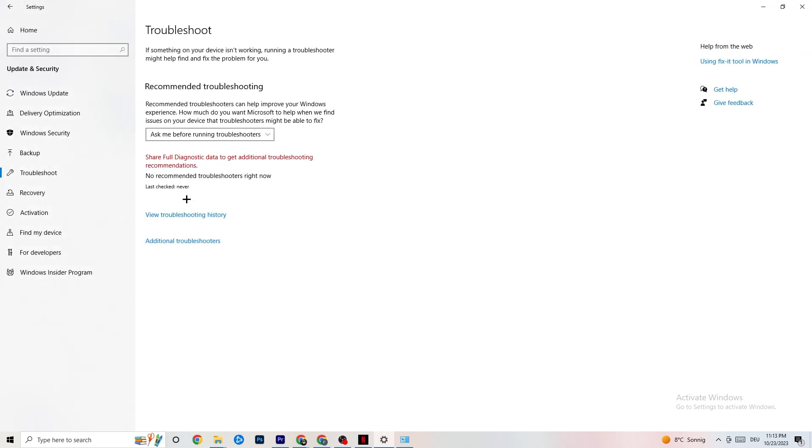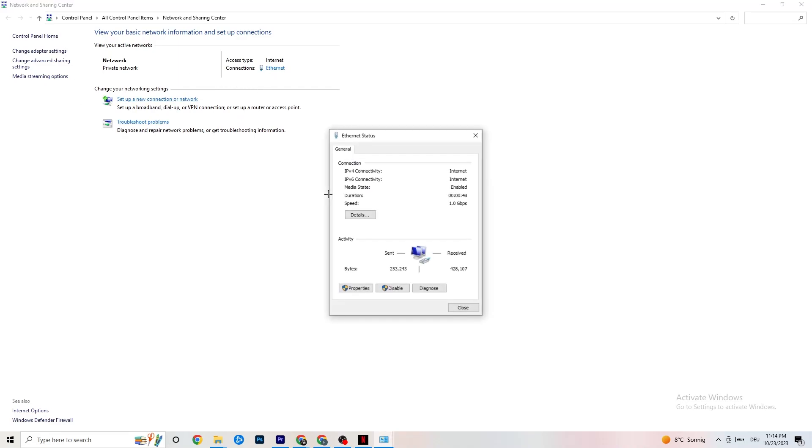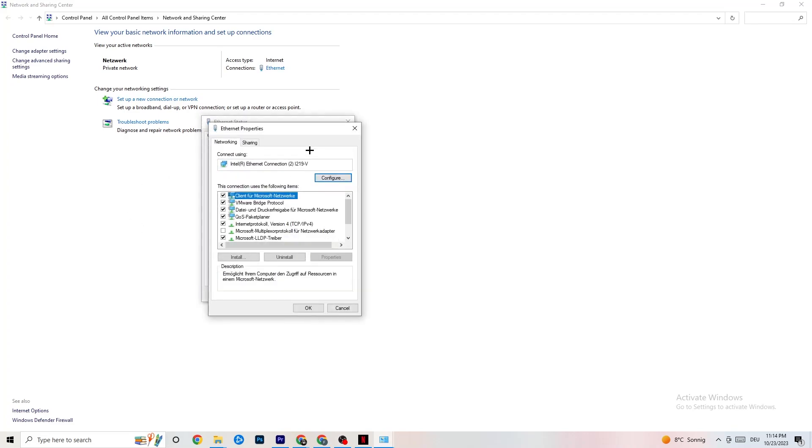Next, click 'Troubleshoot Problems.' You'll be directed to the Windows troubleshooter. If it doesn't find anything, close it and go back. Then click onto 'Ethernet' — there's a lot of data available here — and click onto 'Properties,' which requires administrator access, so make sure you run it in administrator mode.